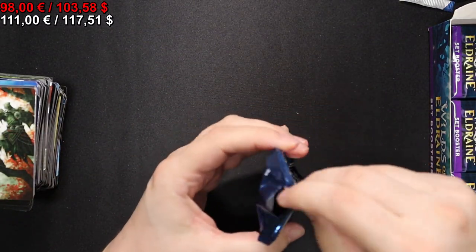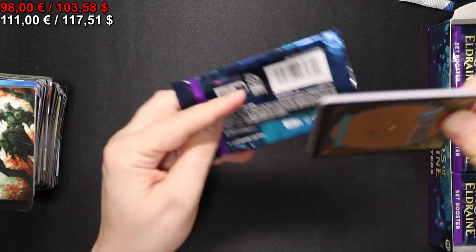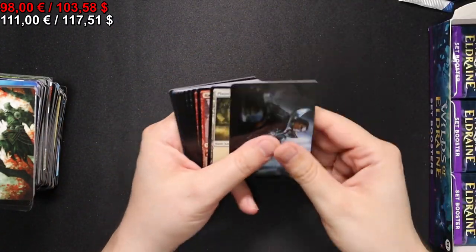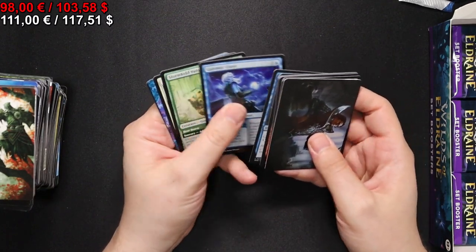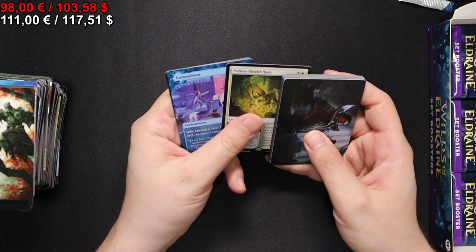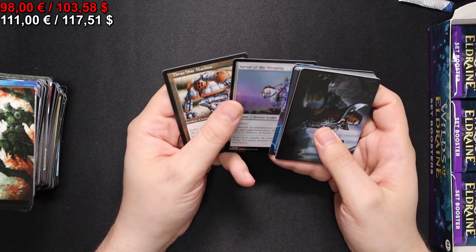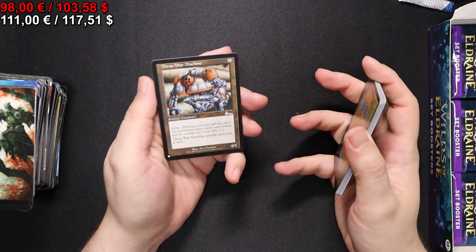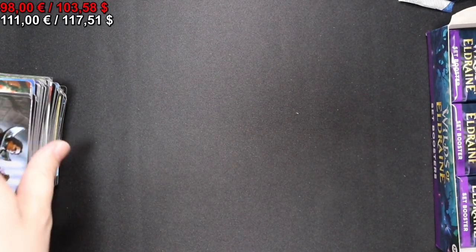To the next pack we go - still a few left but not that many, especially since I'm skipping through the commons and uncommons. Here we have a Pollen Shield, a Compulsion, and Savior of the Sleeping in foil, and a Frankish War Machine. Well, it is what it is.